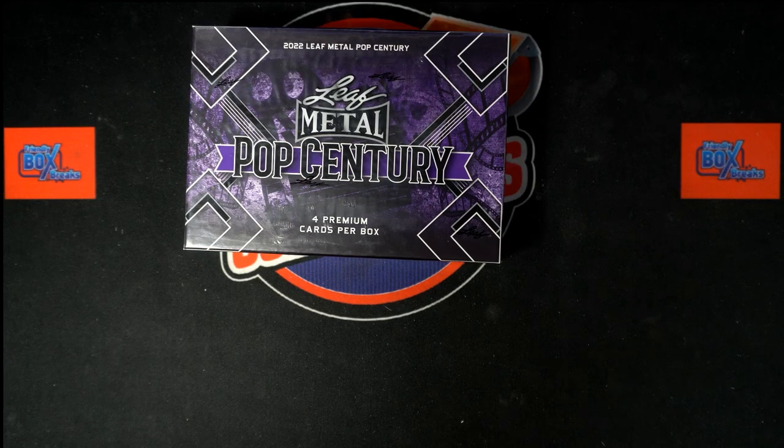All right, here we go. Time for 2022 Leaf Metal Pop Century Box 302. This is a first name letter break. We've got our owner names and our first name letters, and we're going to randomize each of them seven times.